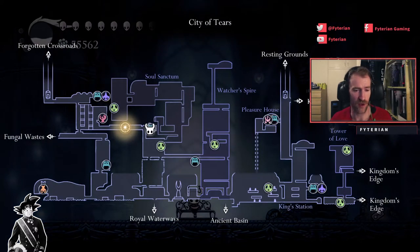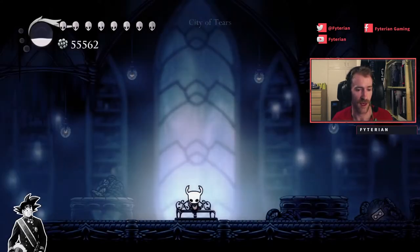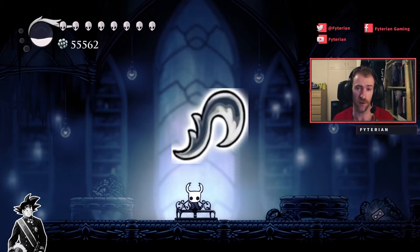So the first grub we're going to get today is the one directly below us. It's probably the easiest one to get. You will need to have had the Mantis Claw and the Mothwing Cloak in order to enter the City of Tears usually, as well as the City Crest. But you don't need any of those for this grub — well, you do need the Mantis Claw for this particular grub.